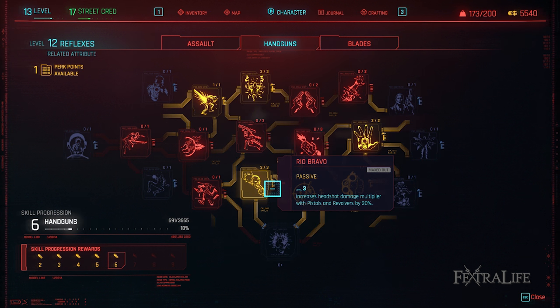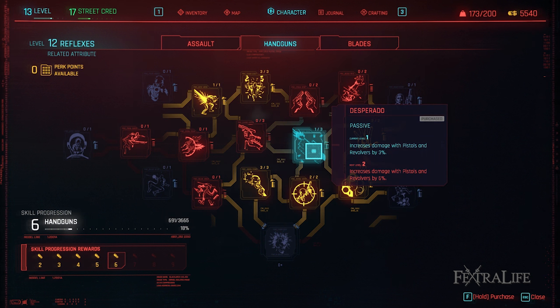Rio Bravo: This perk increases headshot damage with pistols and revolvers which again benefits this build perfectly. Max this one out eventually. Desperado: This perk gives you a straight damage increase with pistols and revolvers so you'll want to max this one out eventually, but not immediately since it's not by a huge amount.